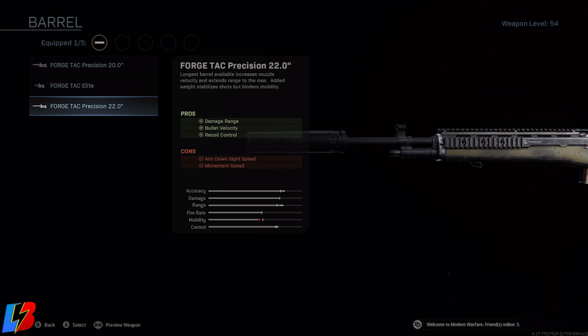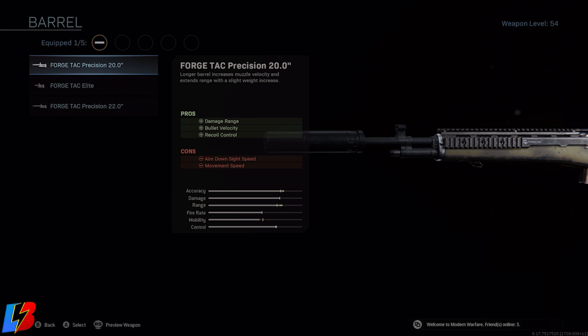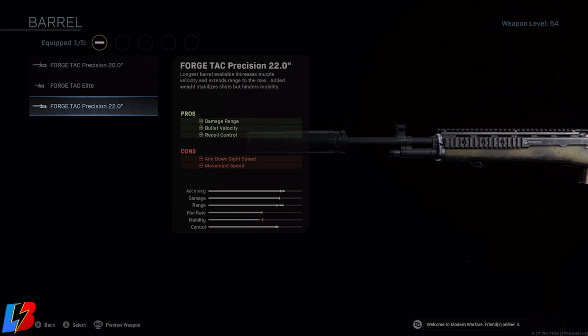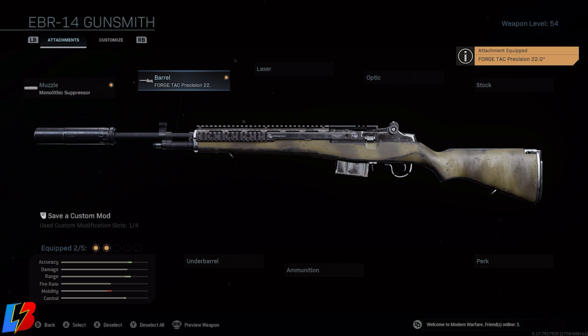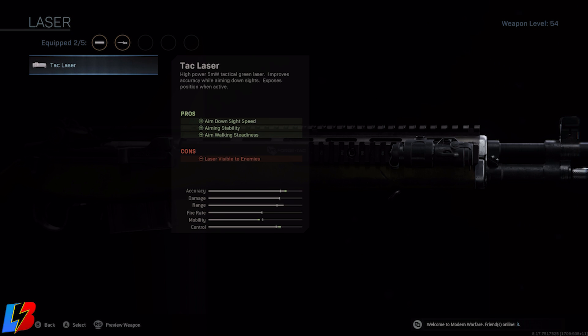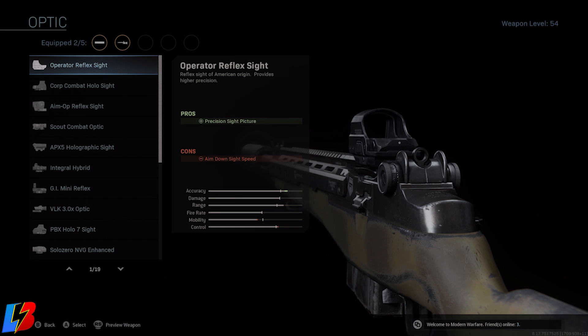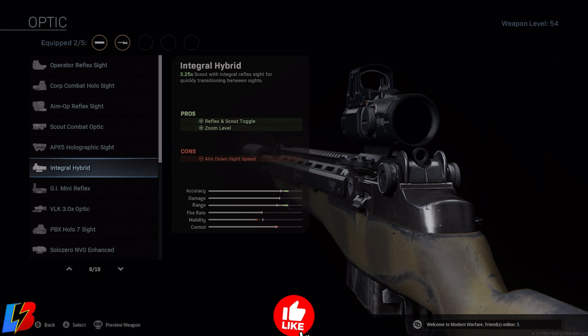We don't want to be compensating for our shot too much — we want to make sure that where we aim, that is where the bullet is going, and weapon velocity helps a lot. Some people suggest the Force Tack 20, but I believe the Force Tack Precision 22-0 is a little bit better because it gives you more control. As far as lasers, people like to use them because they give more accuracy, mobility, and control, and help you line up the shot. I'll come back to this. For optics, I think you lose a lot if you don't run one since this gun is essentially a sniper.